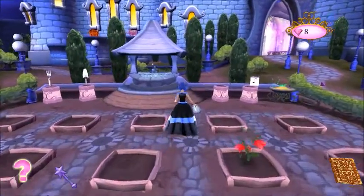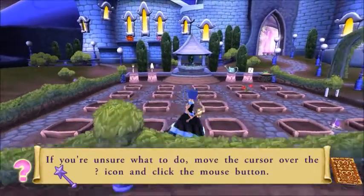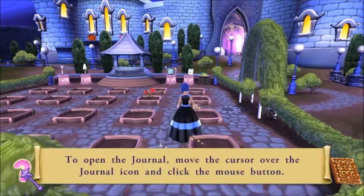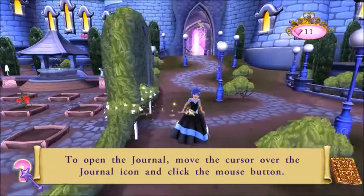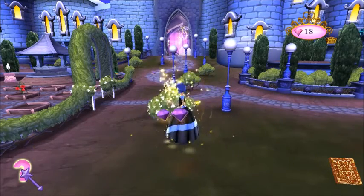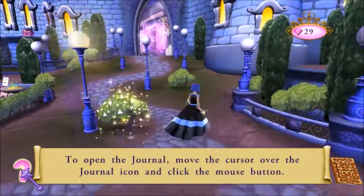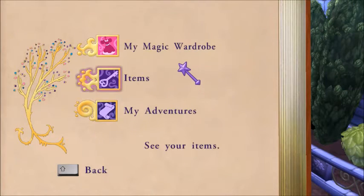If you're unsure what to do, move the cursor over the question mark icon and click the mouse button. You did it! To open the journal, move the cursor over the journal icon and click the mouse button. Oh, and you guys — these gems actually have a purpose in this game. You can use the gems to buy stuff.